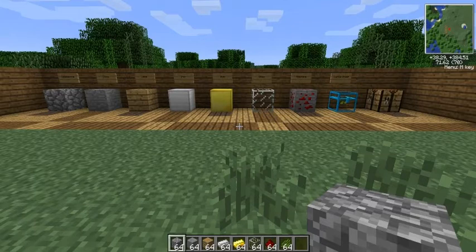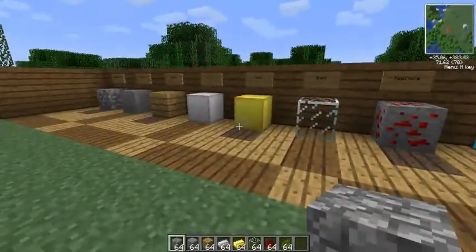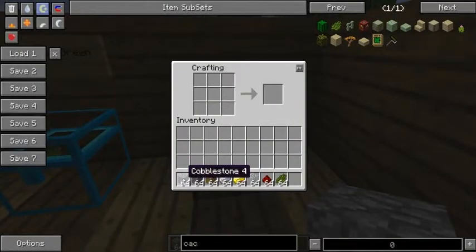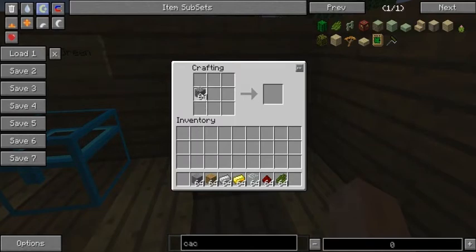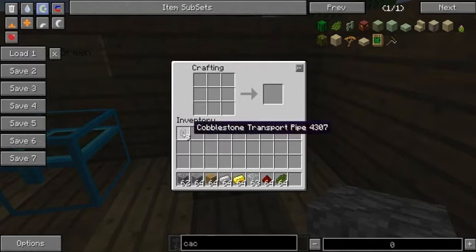Basically what we are going to do here is some crafting using these materials. First of all, I would like to go into our crafting table. With our cobblestone, yeah, basically what we are going to do is put two there and one glass to make the cobblestone transport pipe. The cobblestone transport pipe is one of the most basic pipes in BuildCraft, and this will basically enable you to move items between inventories.